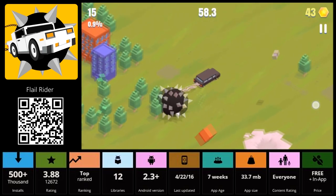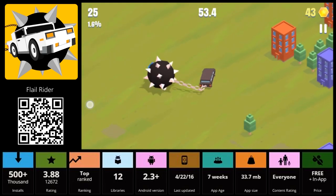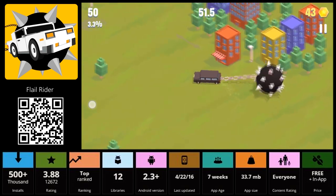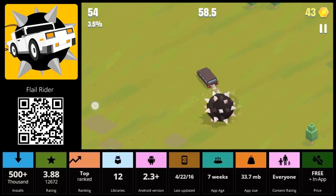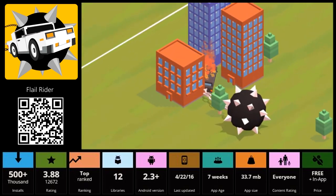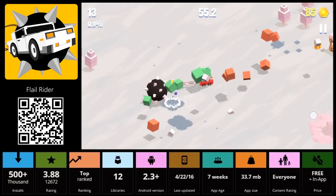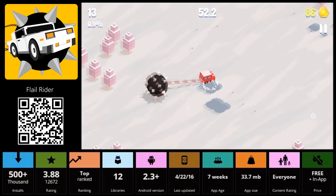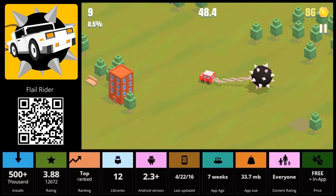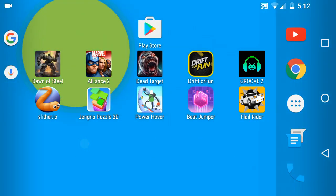Last but not least is Flail Rider. In this game what you have to do is don't hit any buildings — all you do is go left and right. There are little power-ups, and also a timer where you want to collect time — pick it up and add 10 seconds. Don't hit any buildings with your car. The smaller car is technically a little bit better because you won't hit the buildings as easily. You can hit trees or little billboards, but don't hit the buildings — and it got big. Good game but I messed out.